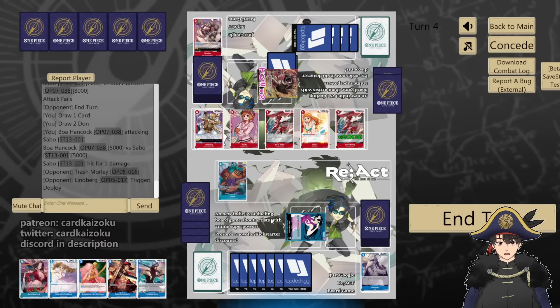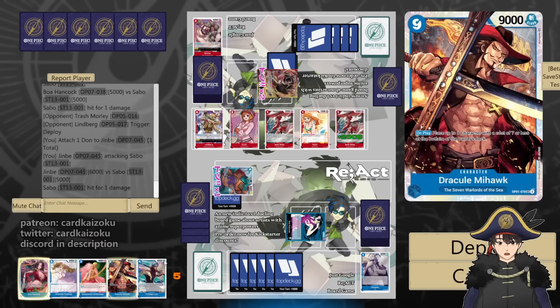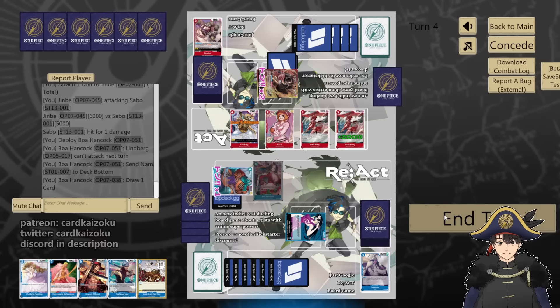They trigger in the cat. We'll do 6 at their leader — because if there's another Koala or Gordon or something we'd regret not attacking. They took, they're at 1 life. We'll play Boa — Lindbergh cannot attack, and we'll bottom deck the Nami and draw. Pass. That's a pretty good turn. We have Red Rock in case of any shenanigans.